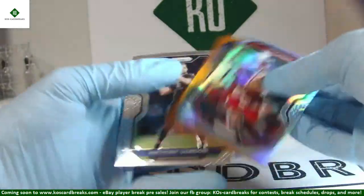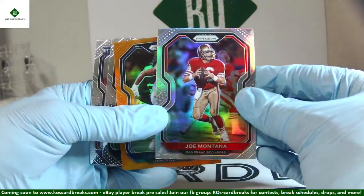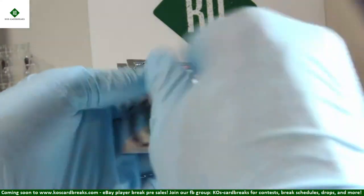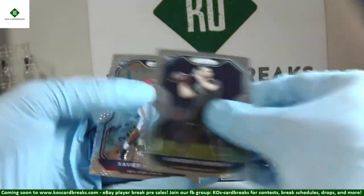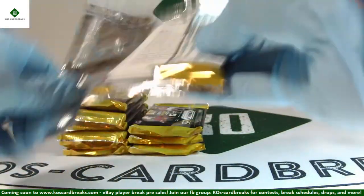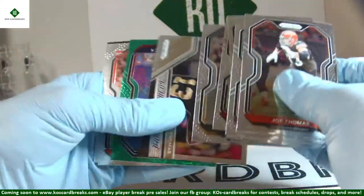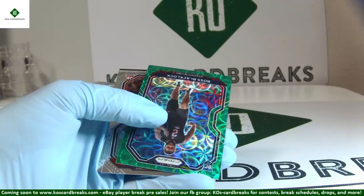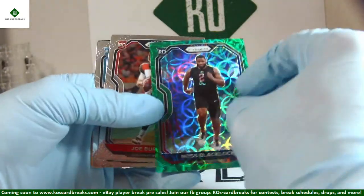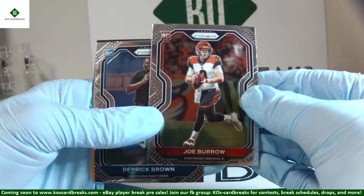Joe Montana — his color was being asked for earlier. That's a nice silver Joe. AJ Brown 248 out of 249 — next to last card. Anthony Gordon and Xavier McKinney rookies. Got a scope out of 75 — Ross Blacklock, and we got another Burrow base. 23 of 75 for Blacklock, and there's a Burrow base — off-center top to bottom, but no scratches. Derek Brown follows him up.